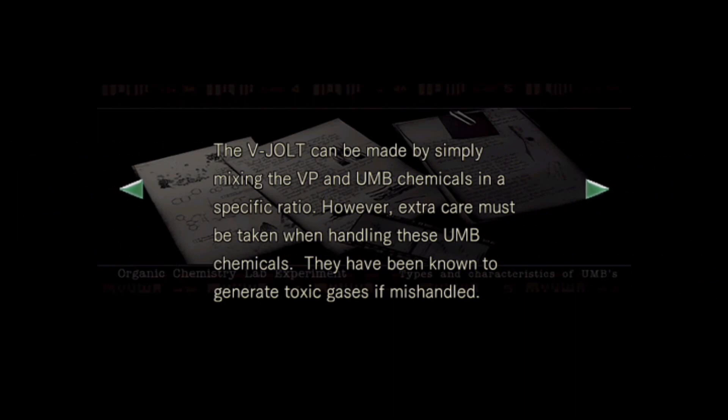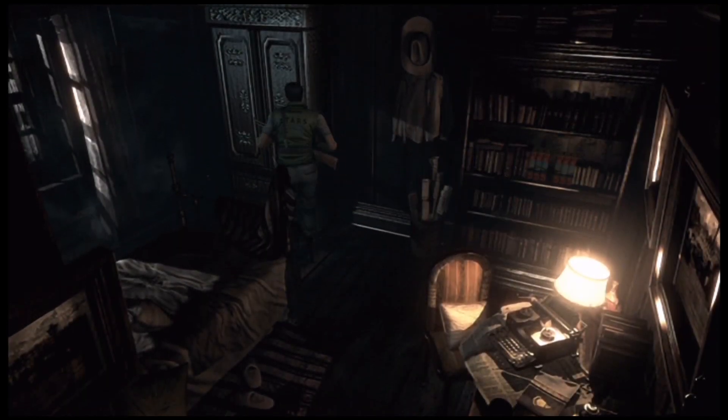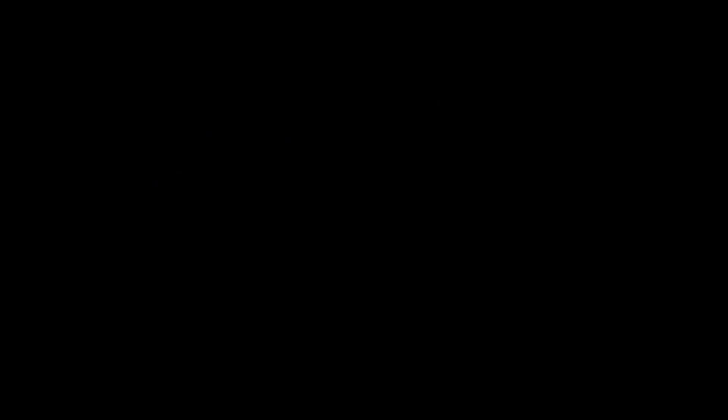The similarities in the cellular characteristics of the rapidly growing plant infected by the tyrant virus have been reported in previous papers. However, while repeating these experiments, an interesting new fact became clear: a chemical in the UMB family, UMB number 20, contains a compound that is toxic to the cells of the plant. We have given UMB number 20 a new name — V-Jolt. When V-Jolt is applied directly to the root of the plant, the entire plant should be dead within five seconds. V-Jolt can be made by simply mixing the VP and UMB chemicals in a specific ratio. Extra care must be taken when handling these UMB chemicals — they've been known to generate toxic gases if mishandled. So was it red, orange, and green? UMB number seven, three in time — alright, we got the file for that.